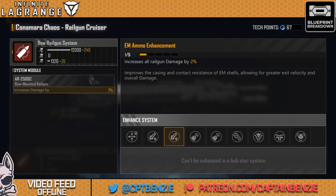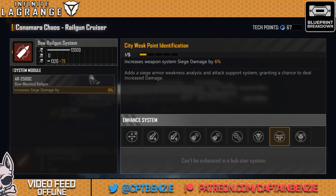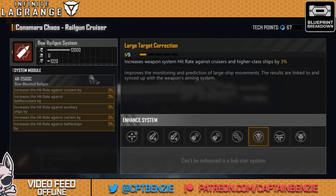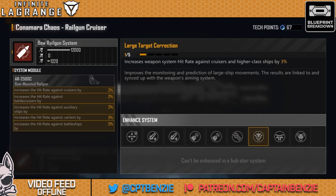You can then add on standard railgun damage — there's a lot of that — along with system cooldown reduction. We also have the hit rate, and hit rate is a very important skill on the Connemara Chaos. It is a railgun ship and they have atrocious hit rates to begin with. Go straight for that large target correction, getting the hit rates up against cruisers and higher class ships. I tend to go for this as one of the first upgrades — it's all very well doing hundreds of thousands of DPS but not actually ever hitting anything. You need to be able to apply that damage.